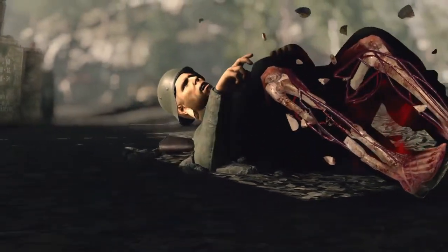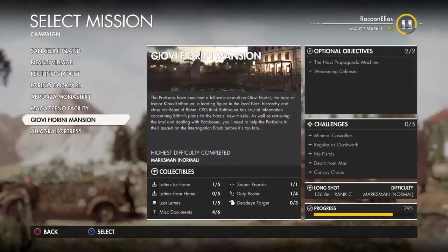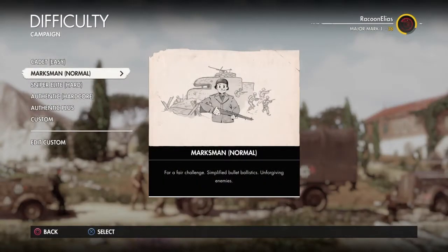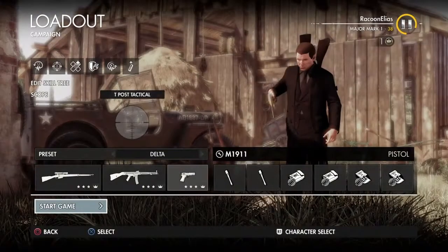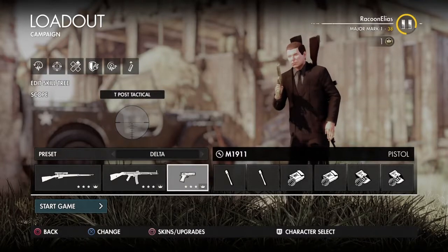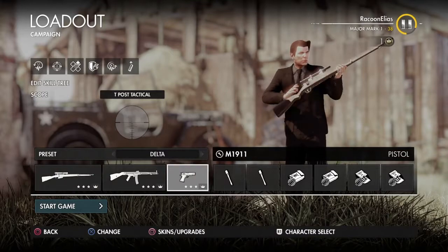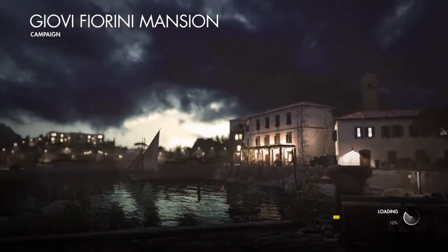Remember to leave a like and subscribe. What you want to do is go down to Select Mission and choose whatever mission you want. I'm just gonna choose this one. You can choose whatever difficulty — it doesn't matter, but I would recommend going for one of the easier ones. Then down here you just have to find the gun you want to upgrade and get the master scan on.